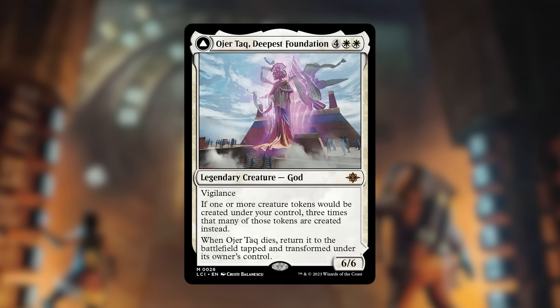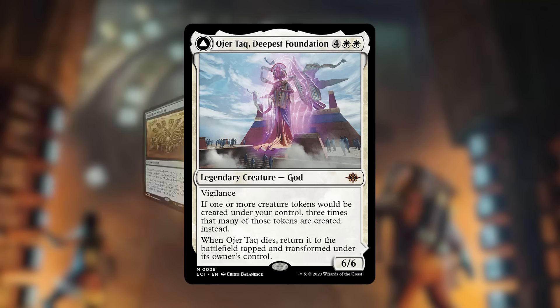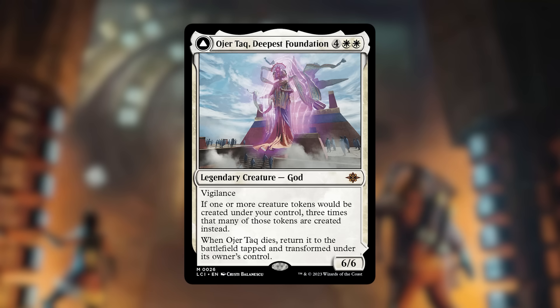The gods are very hard to kill — you really need to exile them, otherwise they turn into lands and then back into gods. But the tripling ability is really what stands out. We've had Mondrak double tokens and anointed procession and doubling season and parallel lives also double tokens, but this triples creature tokens specifically. It does cost six mana and doesn't triple non-creature tokens like clues or treasures, but effects like this are always expensive. Mondrak is still one of the most expensive cards from Phyrexia: All Will Be One.